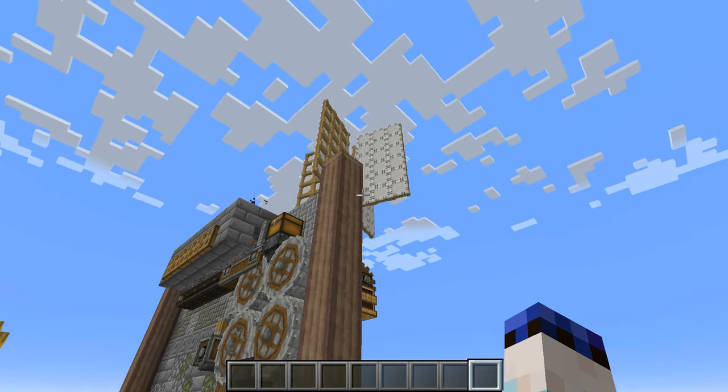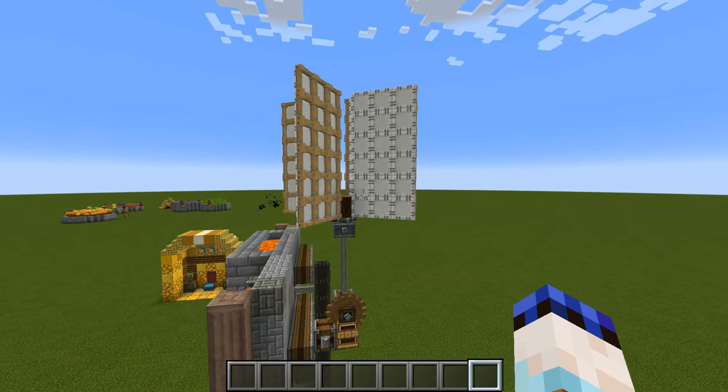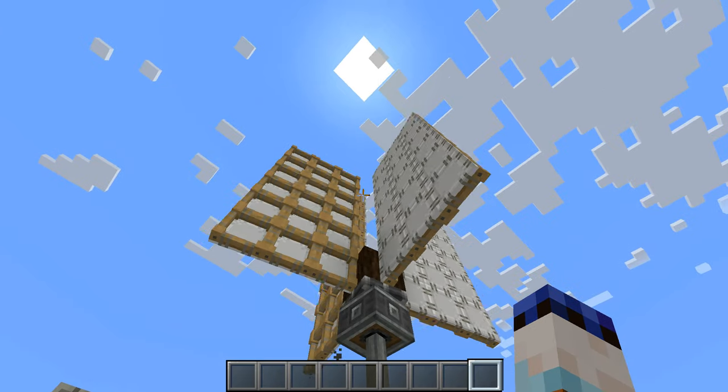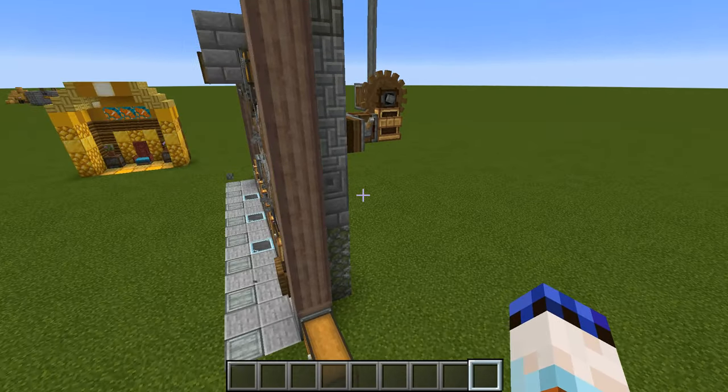This farm is powered by one very large windmill. It uses 72 sails and runs at 64 revolutions per minute. If you want it to go faster, you could add more sails or power it using a steam engine around the back as well.